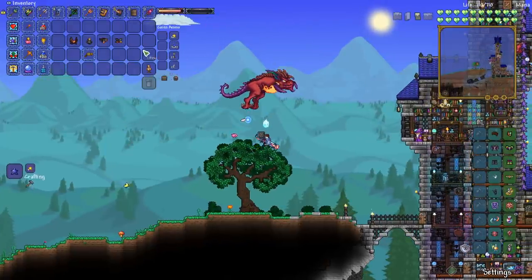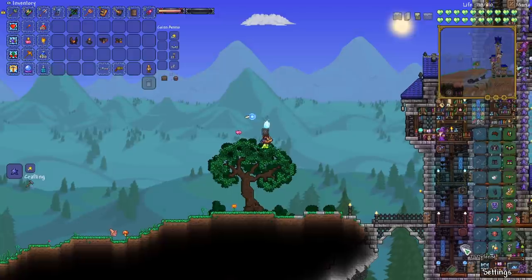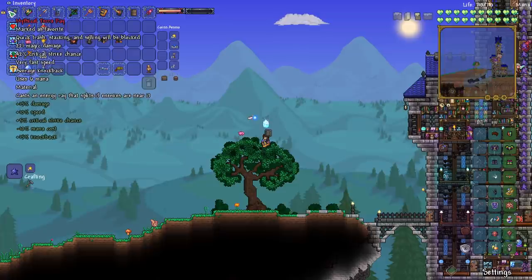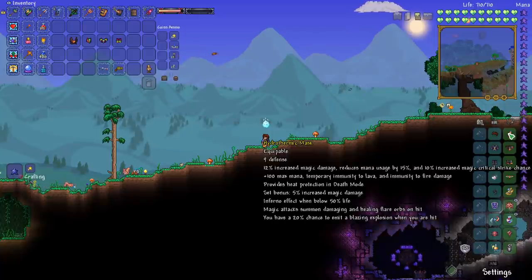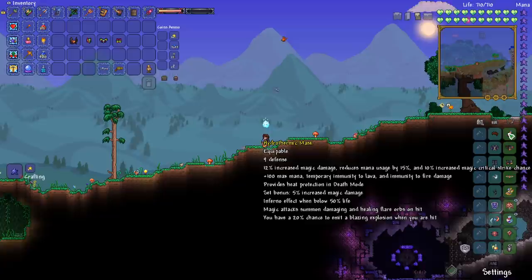So I think it's time to finally put away our SHPC. Now let's take a look at the difference between Reaver Armor and the Hydrothermic Armor. Our defense is currently 71 — putting on the new armor our defense went up by three. Our offense went from 221 to 217, so it went down just a little bit. The armor says increased magic damage, reduced mana usage, crit strike chance for mana, 100 plus max mana, temporary immunity to lava, immunity to fire damage, and provides heat protection in death mode. The set bonus increases magic damage and does an Inferno effect when below 50% health. Magic attacks summon damaging and healing flare orbs on hit.